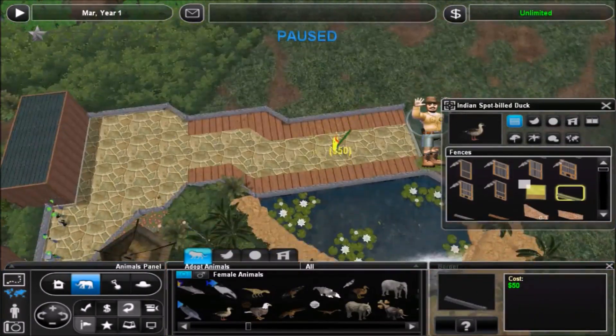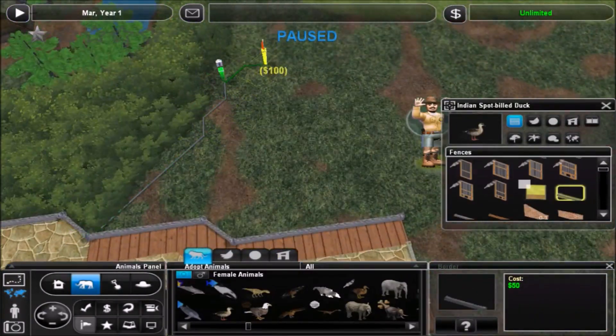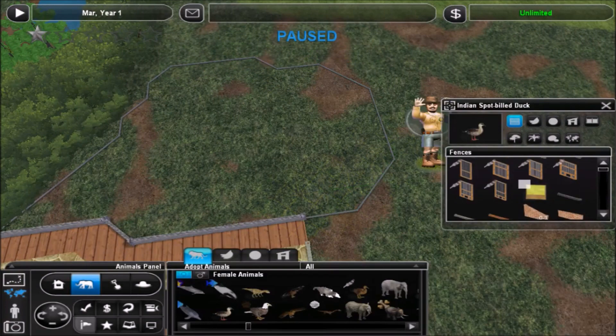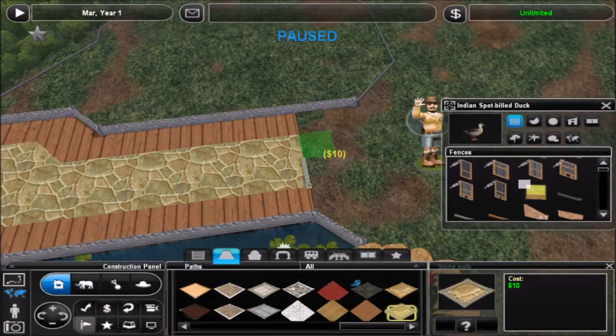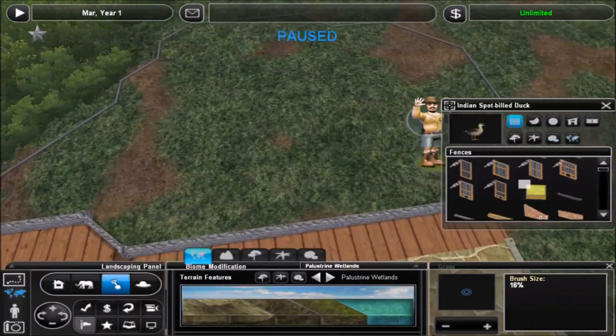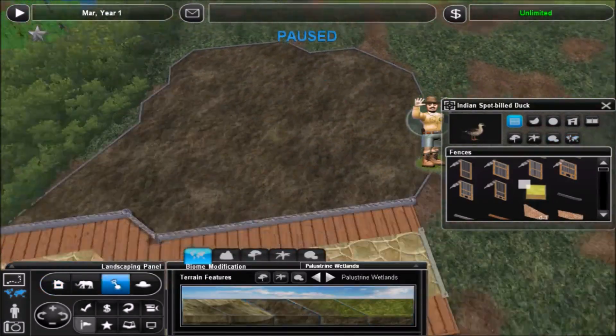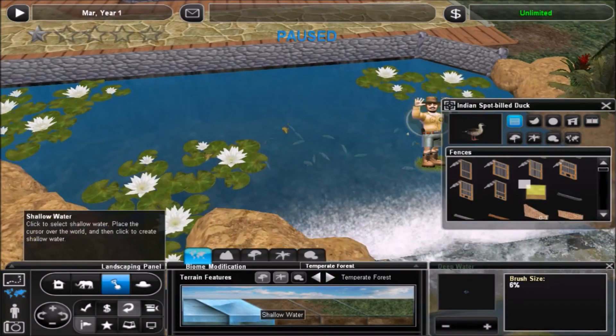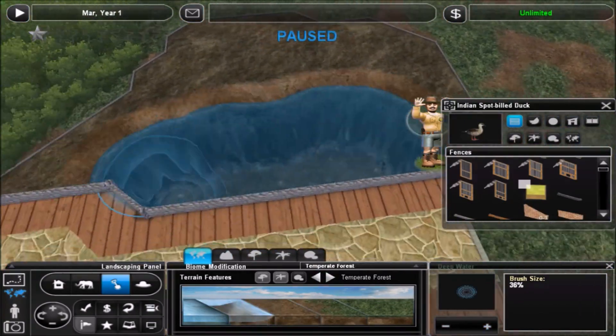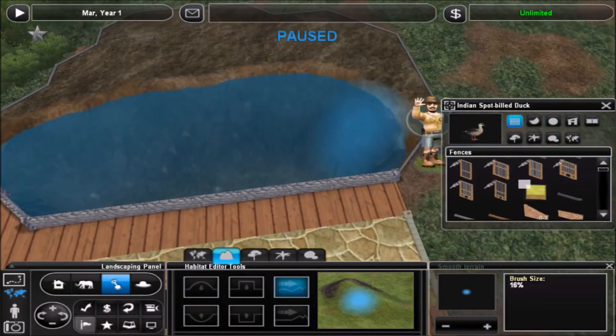All right, hello everyone and welcome back to Shizukeisa Gardens. In this episode I am making a duck pond right across from the koi pond, like I said that I would. I was originally going to do ducks and turtles, but I didn't really have a turtle mod that I liked, so I decided to do something a little bit different, as you'll see.